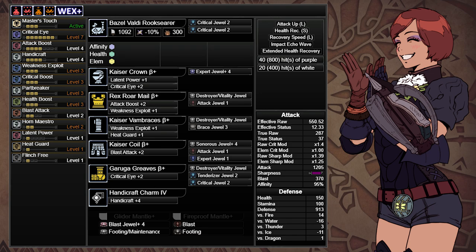It's very important to have Tremor Resist, as this will negate the Tremor effect done by Safi'jiiva's foot stomps. Seeing as the Hunting Horn is a blunt weapon, you'll mostly be attacking either Safi's Head or Safi's Hind Legs, and the Tremor Resistance will help you tremendously when attacking the Hind Legs.